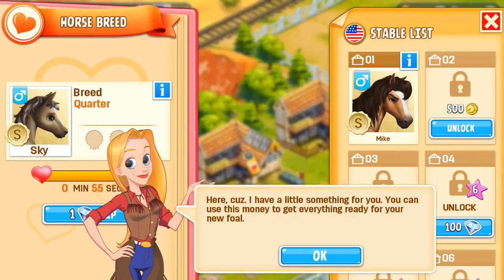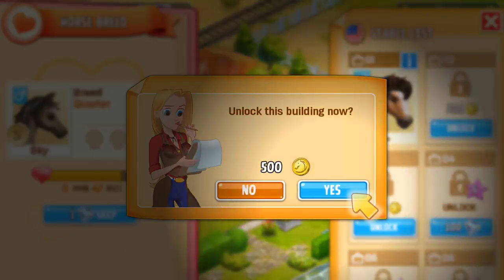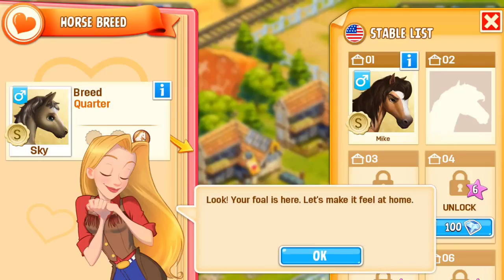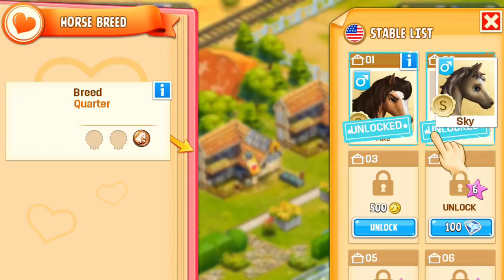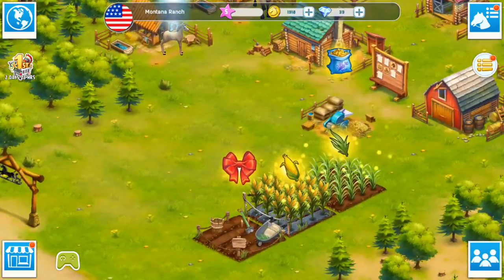You can use the money to get everything you need for your new foal. I've got another stable — your foal's here, let's make it feel at home. I'll put that over there. We've got our new foal and there's a bunch of stuff ready to collect as well.